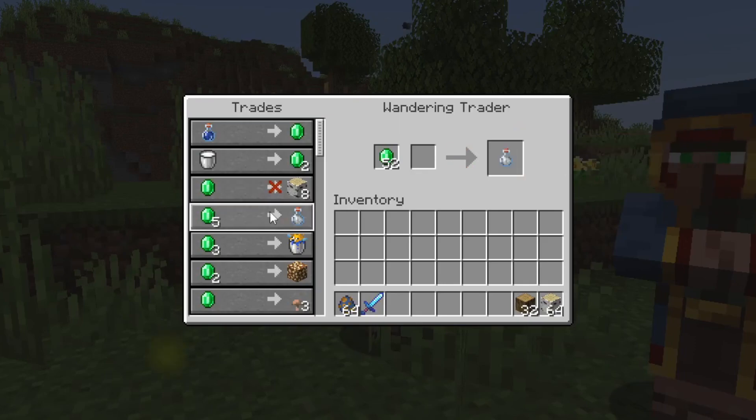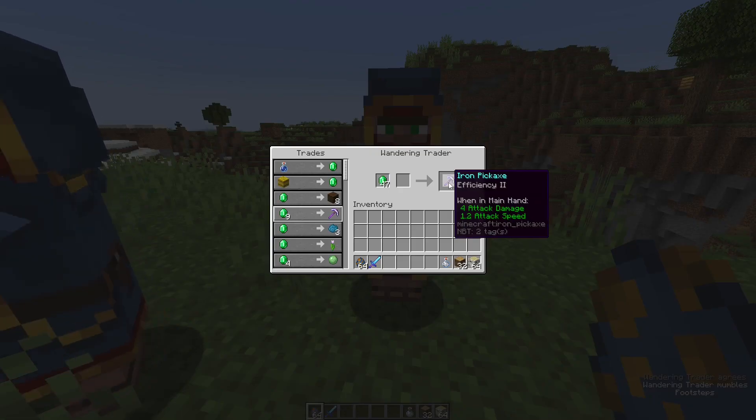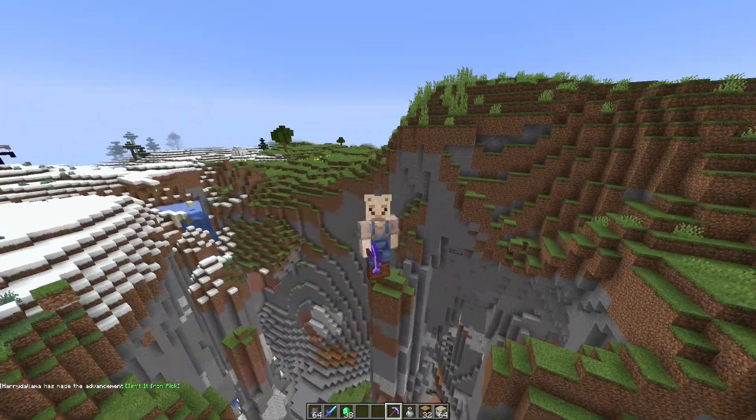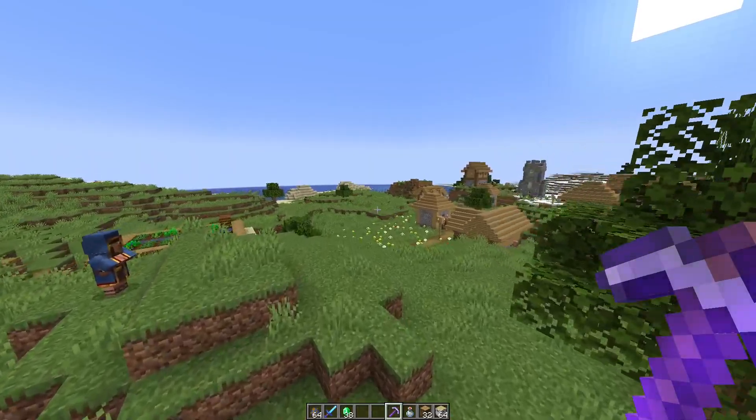And now we can buy different types of logs, and even invisibility potions, and even brand new enchanted iron pickaxes. The prices of these pickaxes range from 6 to 20 emeralds, meaning we could get some pretty good pickaxes.